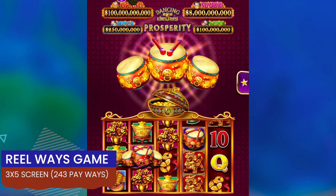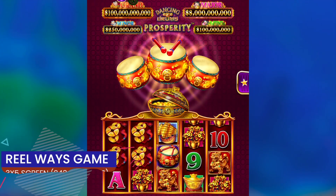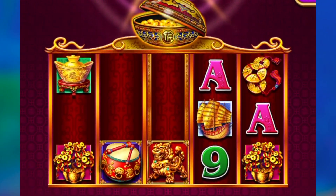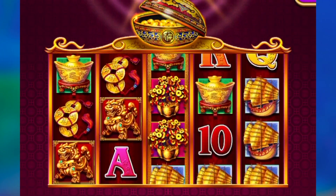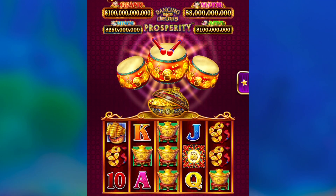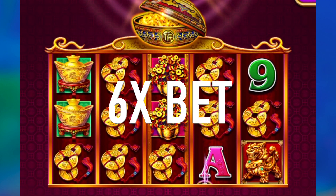This is a real ways game, so you don't have traditional 30 or 40 pay lines. Instead, you get paid for three or more matching symbols left reel to right on adjacent reels, and the more payway combinations you have, the better. On this 3x5 screen, we have a total of 243 payways, but that number can increase, as you'll see later in this video. Here I got the money coins, five of a kind across with six combinations — this screen paid six times my bet.